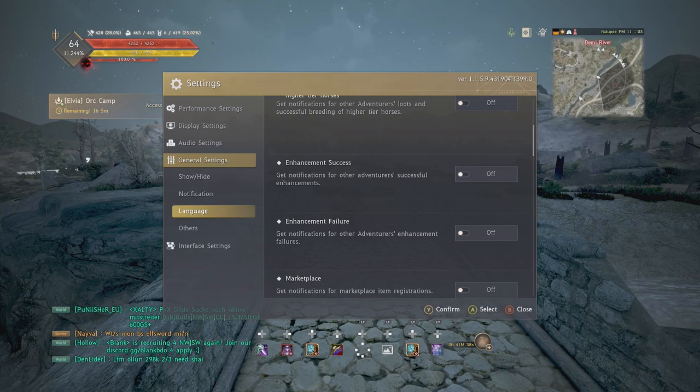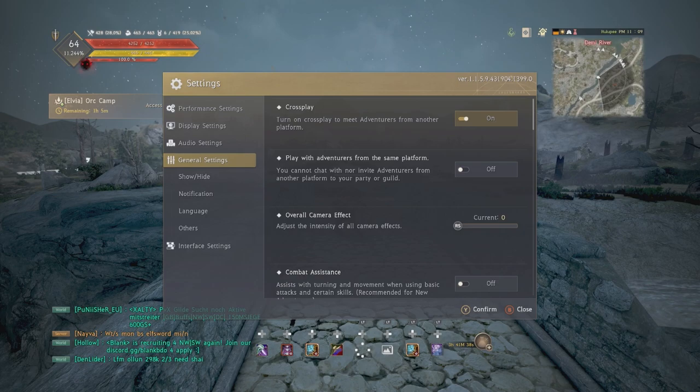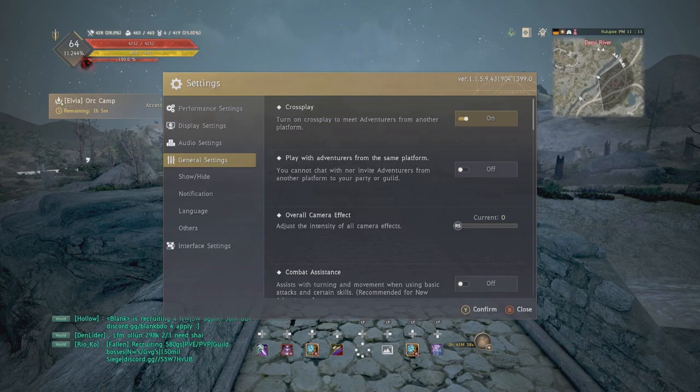You can also turn on the enhancement notifications to see people failing enhancements for a bit more immersion, but that's up to you. Languages — I've kept it on international. Cross-play: if you turn this off, PlayStation players can only play on Florin and Xbox players are locked to their servers, so I would not recommend turning that off. Camera effect is basically your camera shake — if you keep this at zero you have no camera shake, which is really nice.